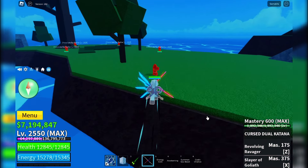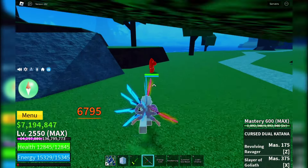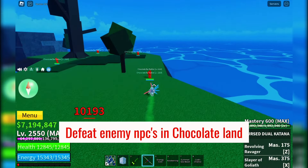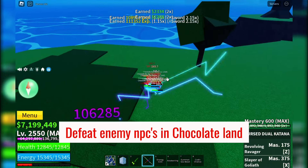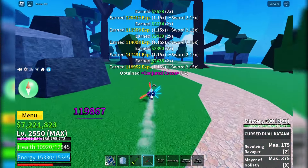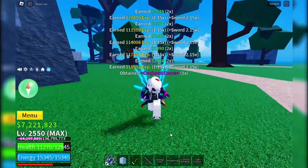Now, for the Conjured Cocoa, you'll need 10 of these, and they can be obtained by defeating enemy NPCs right here in Chocolate Land. It might take a bit of grinding, but it's definitely worth it. Keep fighting those NPCs until you've gathered all 10 Conjured Cocoa.